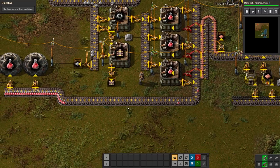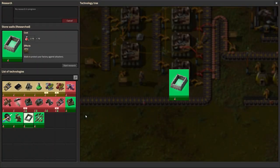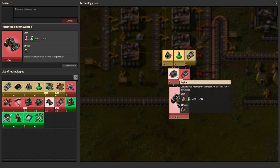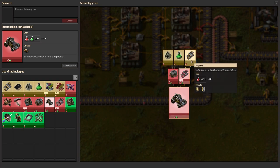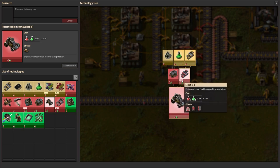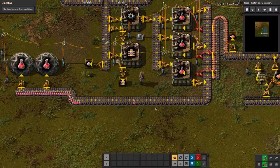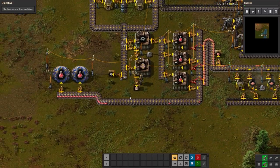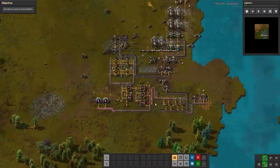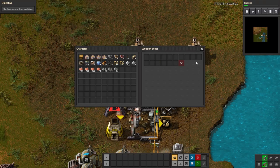Let's move on to the next objective for level four - we need to research automobilism. Opening the T tab, automobilism is all the way over here. We've got a lot to research before we can unlock it - we need to research steel, logistics science packs, and logistics, then those unlock engines and logistics 2, and then we can research automobilism. Let's start with the more basic things - logistics first, then logistics science packs. Don't forget about the enemies - we don't have any ammo in this box.